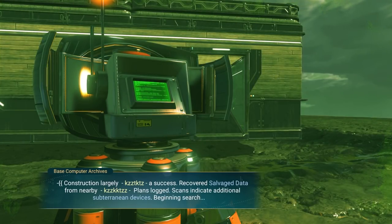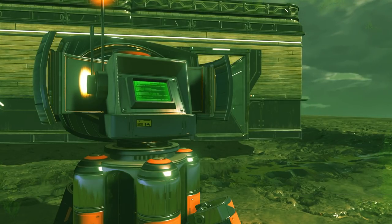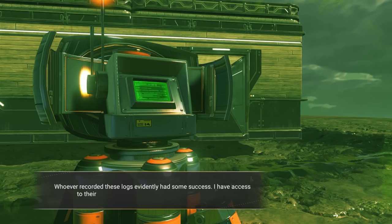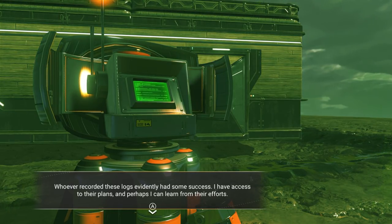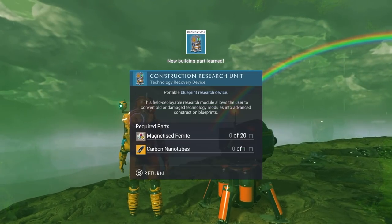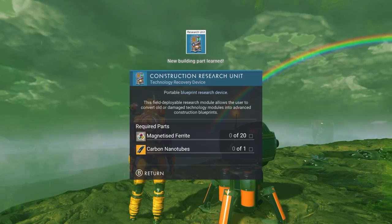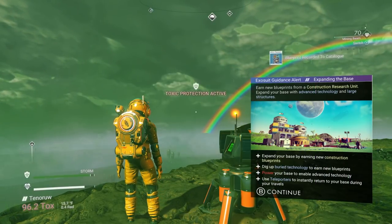Now we're inside and protected from the elements. We need to get to our base computer for the next step. Accessing logs - additional archives recovered. Entry follows: 'construction largely a success, recovered salvage data from nearby plans, scans indicate additional subterranean devices, begin search.' Let's extract those plans - our predecessor had some success and now we have their plans to learn from.